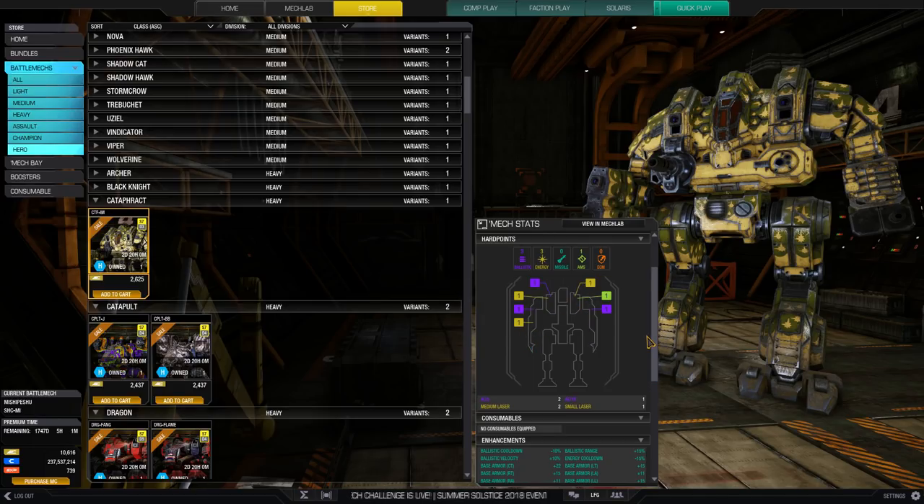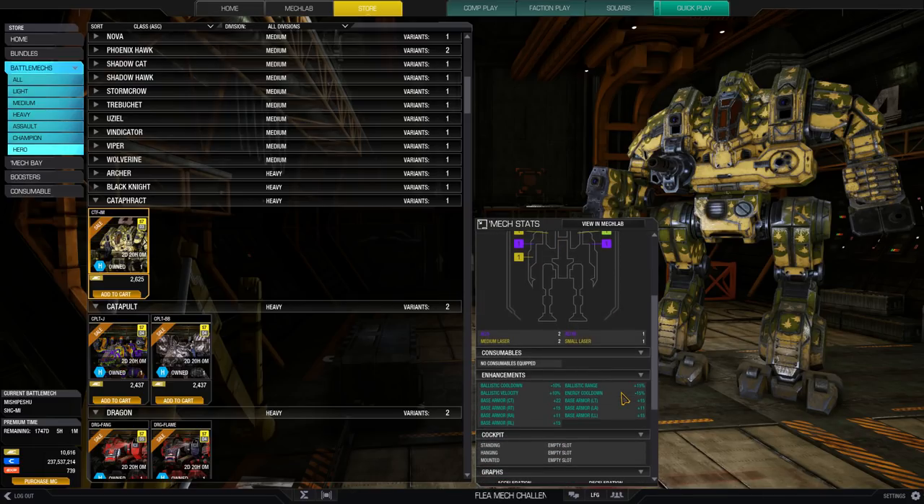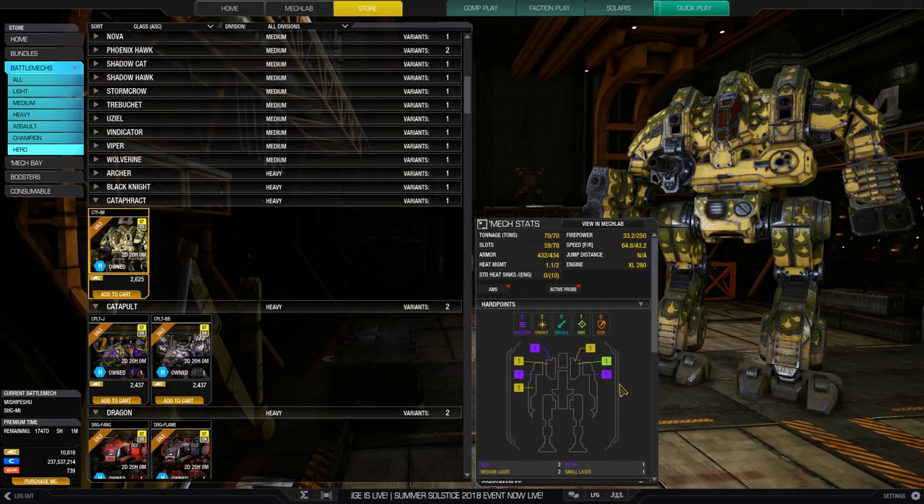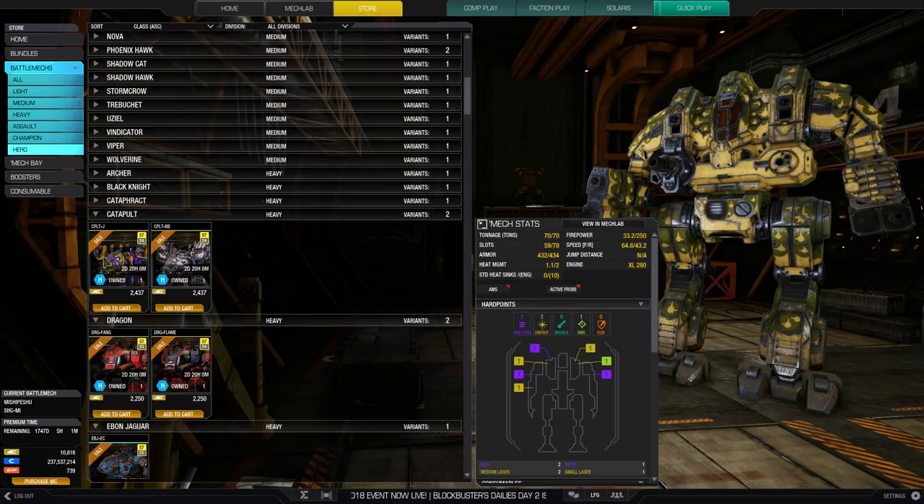You can also do the standard chainsaw design: triple UAC/5s and a couple of lasers to back it up. If you wish, you can cut the arm armor down and do more of a side-torso-based design with say a pair of PPCs in the high-mounted energy hardpoints on the side torsos and a backup ballistic. I personally really enjoy this mech — it's very tanky and I have several videos on my channel showcasing its performance.